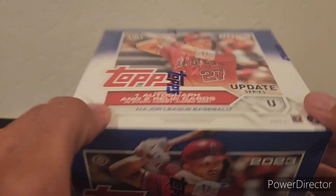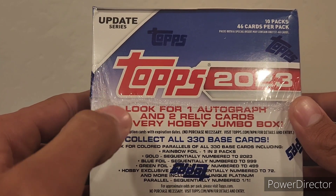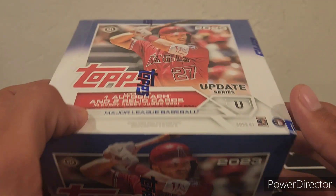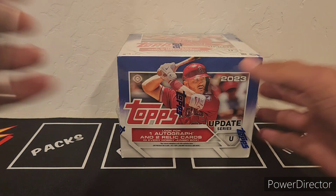It's 10 packs, 46 cards per pack, plus two mojo packs and a box topper. We'll see who gets the best card — looking for one autograph, two relic cards, all numbered cards, and gold foils. I think there's five in each box. If you're excited for this one, make sure you leave a like and subscribe and let's get ripping!